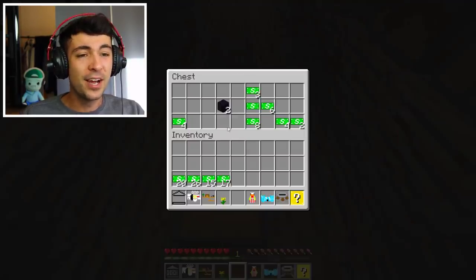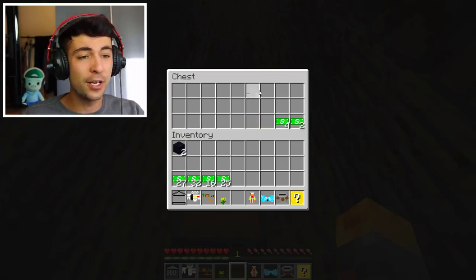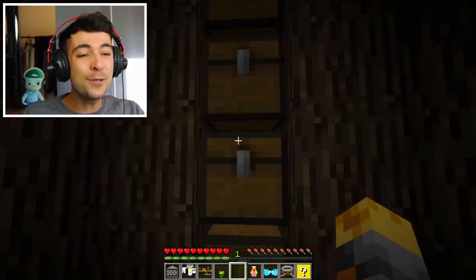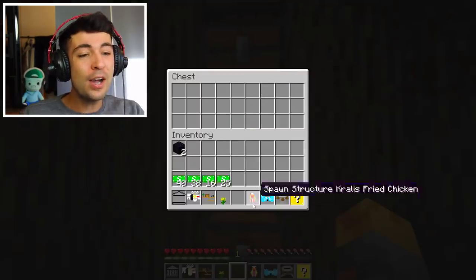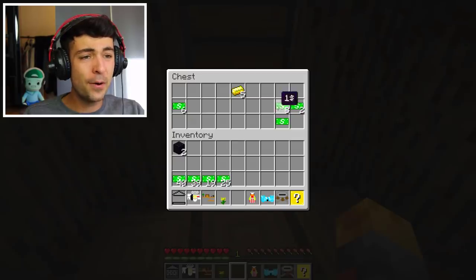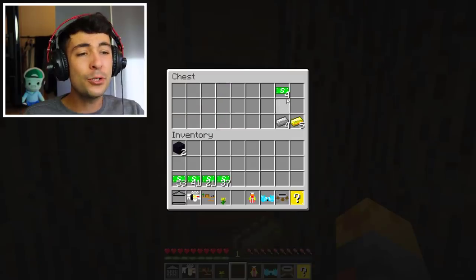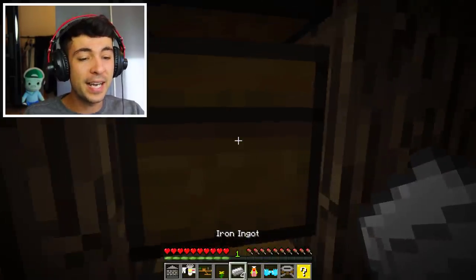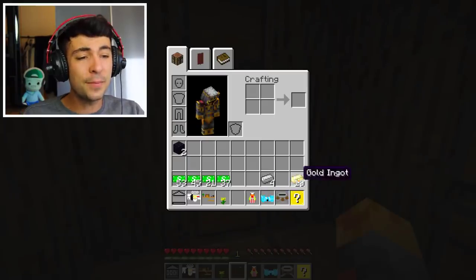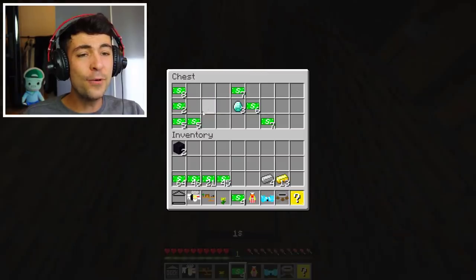Mark is going to be so jealous. Keep on going. Obsidian blocks - I could definitely use that later on. So far we're just finding small amounts. I want like the big amounts. I want to find $1,000. Keep on going. Gold ingots! I have a feeling this must be all the loot that every single YouTuber gets and they hide it inside here. I think we're going to be super rich. And yes, we found two diamonds. Mark my friendly zombie is definitely going to be really jealous.